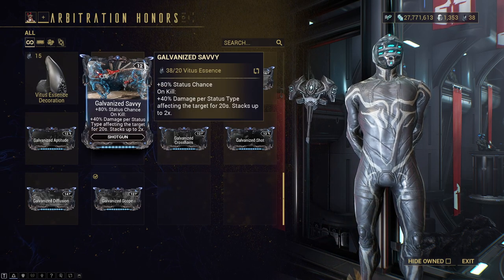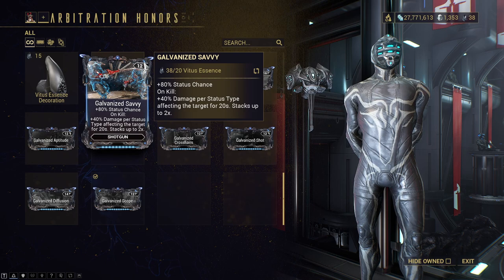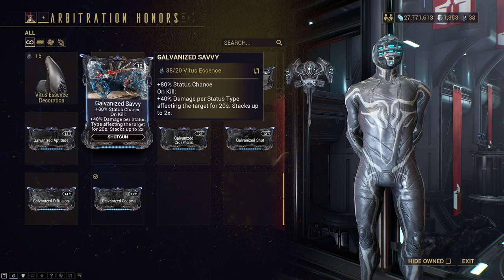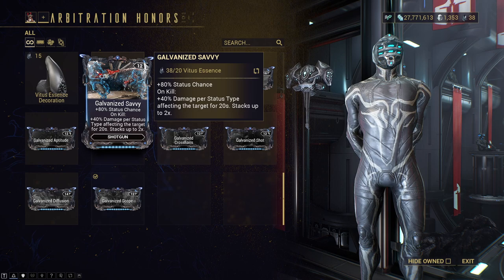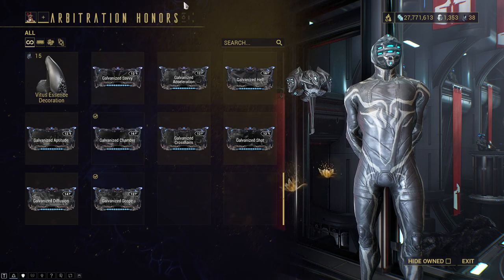Got galvanized savvy for shotguns. That is 80% status chance, and on kill plus 40% damage per status type affecting the target for 20 seconds, stacking up to two times. So kind of like a condition overload type mod for the shotgun in a sense. Obviously good on status shotguns.